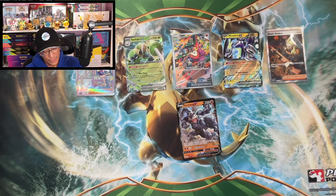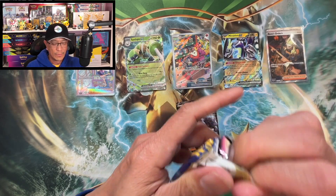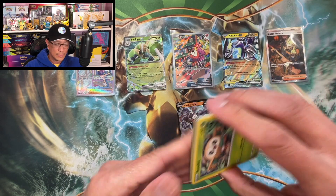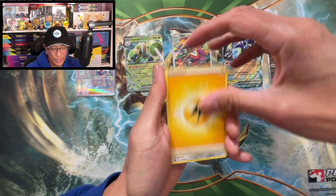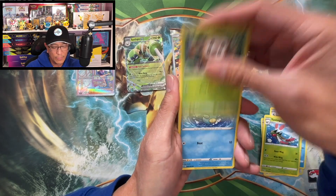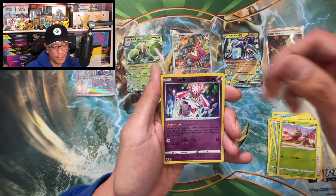That's a hit from Astral Radiance. We do need the Machamp alt art — are you in here, Machamp? Make an appearance. Code, four to the front — last pack, magic please! Here we go: lightning energy, Bronzong, Sneasel, Yanma, Rollout, Oshawott, Scyther, Stantler, Yanma, and a reverse Diancie card.